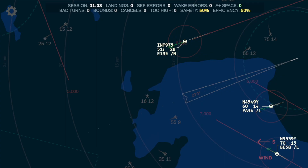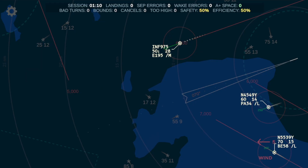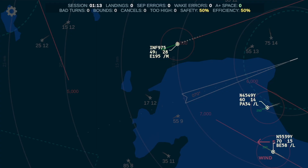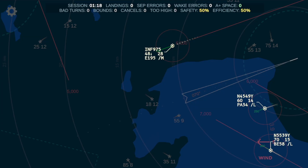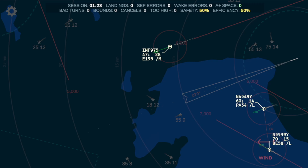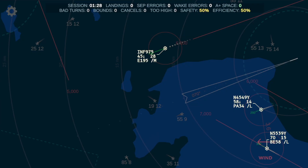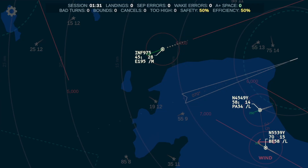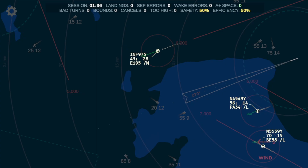Alright, so what have we got going here to the southeast? 4-9-Yankee needs a descend. 4-9-Yankee, descend 3-thousand. [Aircraft: November 4-5-4-9-Yankee, maintain 3-thousand.] Actually I don't like that. 4-9-Yankee, descend 4-thousand. [Aircraft: November 4-5-4-9-Yankee, maintain 4-thousand.] And this 3-9-Yankee, I'm going to give them a little turn to fit them in behind.